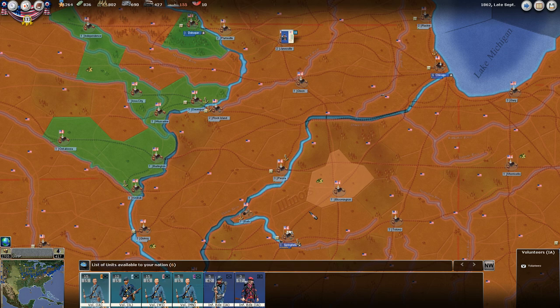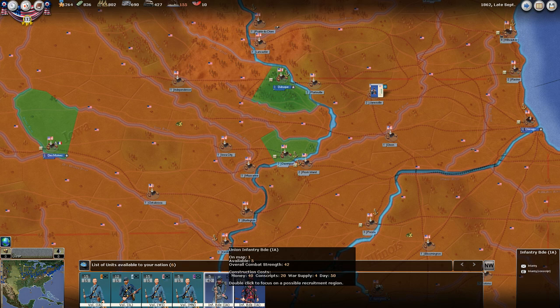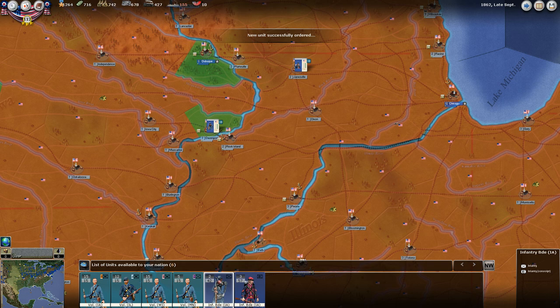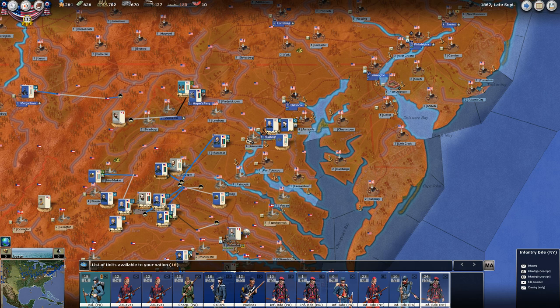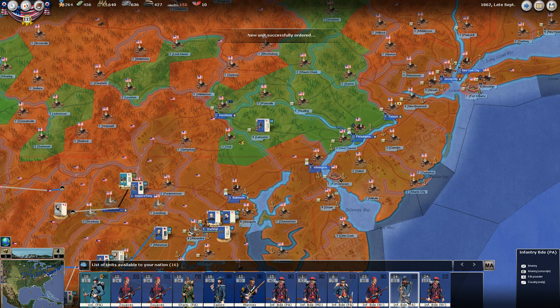Let's go to Iowa - Dubuque here, maybe a little lower, Davenport here. It's connected by railroads. One, two, three, four, five. And back in the east we'll go mid-Atlantic. I guess we've got plenty of stuff left for that. Let's build some of these Pennsylvania brigades up here in Lancaster. One, two, three, four, five, six.